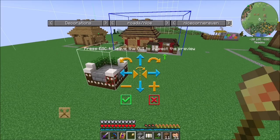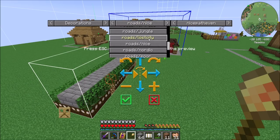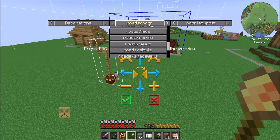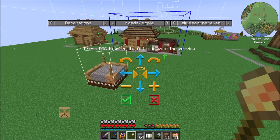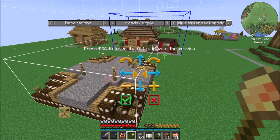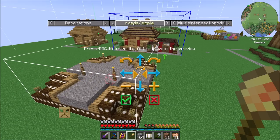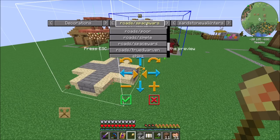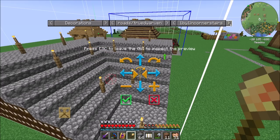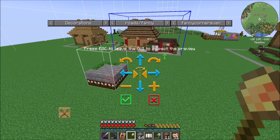Roads nice — they look pretty similar to fancy. Roads poor, just made out of gravel. Roads simple, also made out of gravel for the most part. Simple lampposts — I kind of like the idea of the fancy ones. Roads space wars — oh, that's if you want to do that style. That's cool. Roads true dwarven — oh my goodness. Nice. Yeah, let's do some fancy roads.